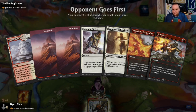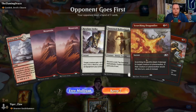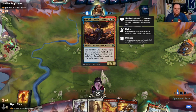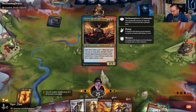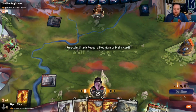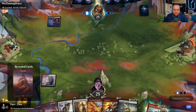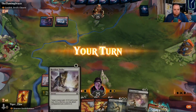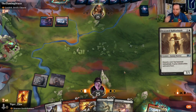Game two: I think this is a keepable hand — it would be nice to draw an equipment but we have a two-drop, two removal spells, and a pump spell. We're up against Farideh, Devil's Chosen — a dice-rolling deck. Definitely something that looks fun and is on the docket.